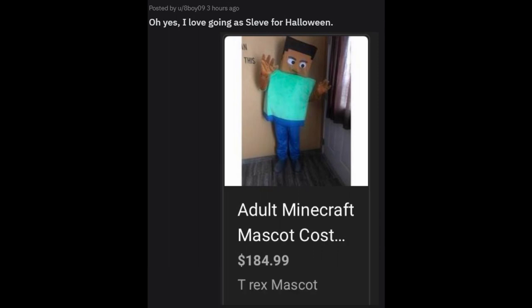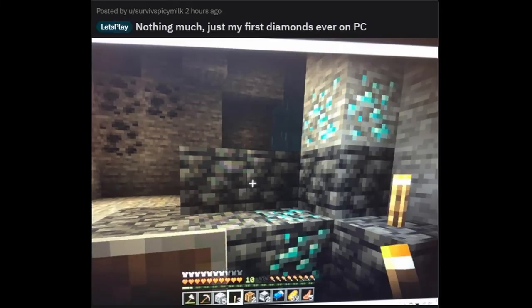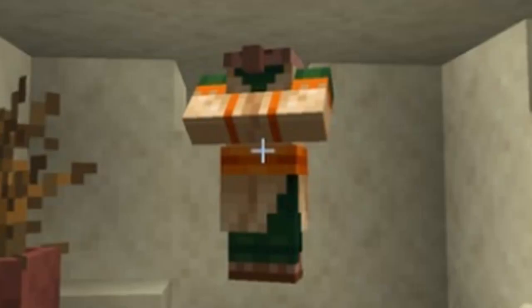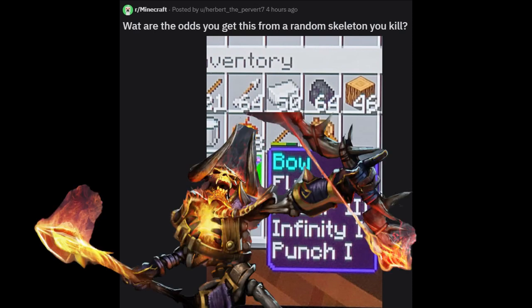That T-Rex mascot looks sus — roar! Nothing much, just my first diamonds ever on PC. And you can get it right now with that stone pickaxe! Caught this villager trying to use no-clip. What are the odds you get this from a random skeleton you kill? Did you kill Bone Fletcher?